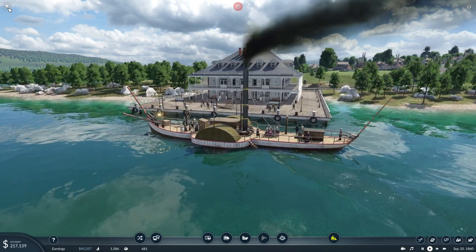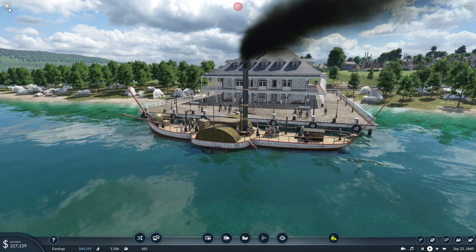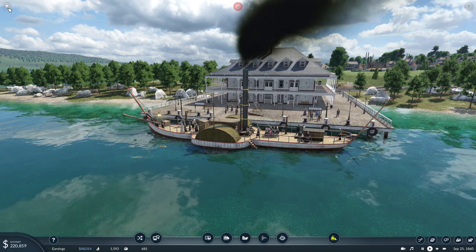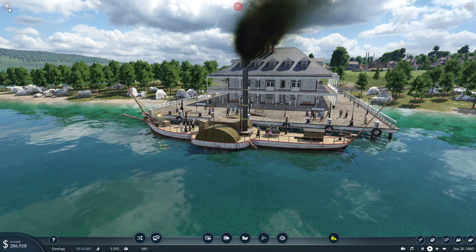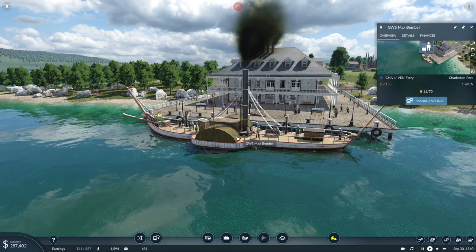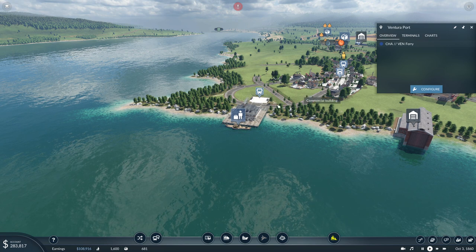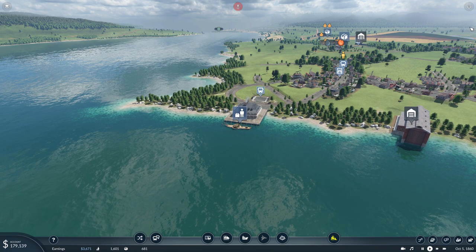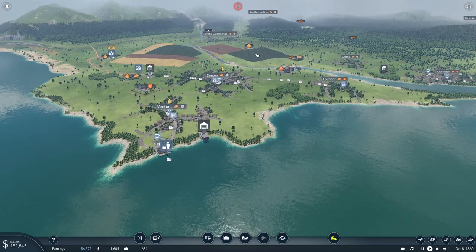There we go — Ventura Port. Show me the bling! 66,000 — not too shabby. So 11 passengers in the other way, and I cannot really say if it's still profitable. Well, barely, but yeah, the costs will keep me alive.